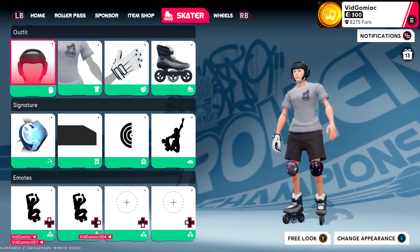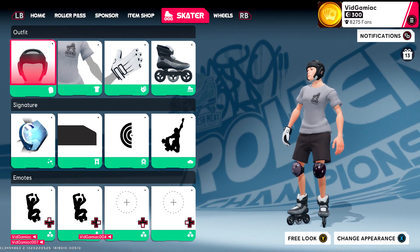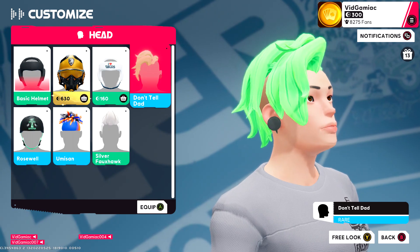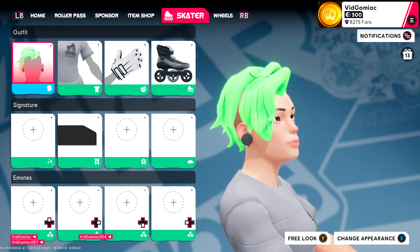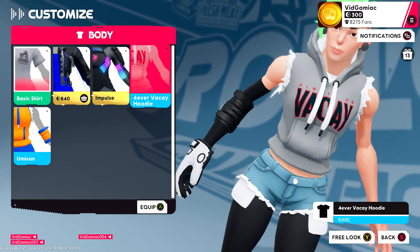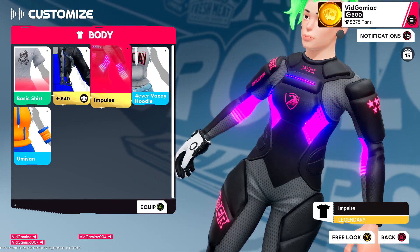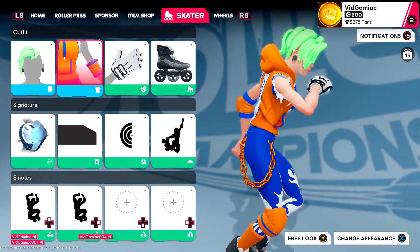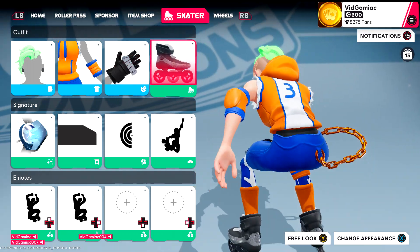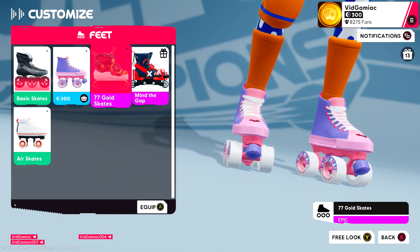Once you have the gear unlocked, make sure you head over to the skater tab, which is the second to last thing on the header. Then you want to make sure you equip your rare gear. Rare gear is going to be the blue ones. However, you can also equip anything higher than a rare — so an epic or a legendary will also suffice for this. So anything that's not green, basically, as green is going to be common. You only need to do this for the outfit section.